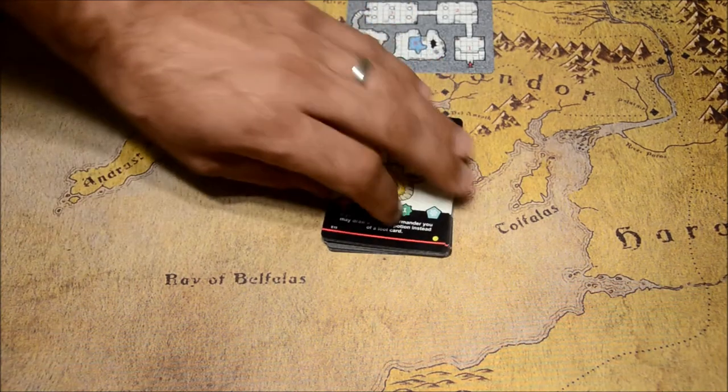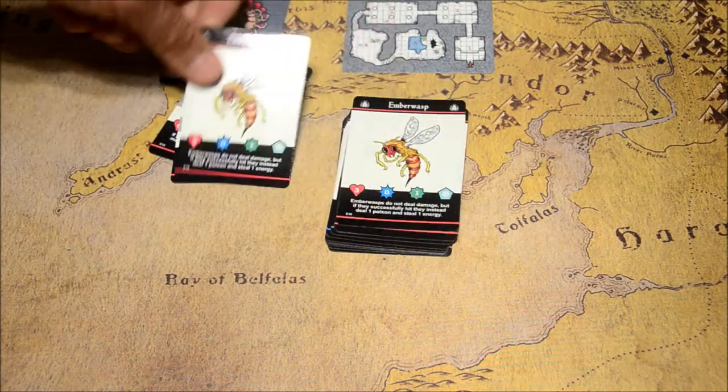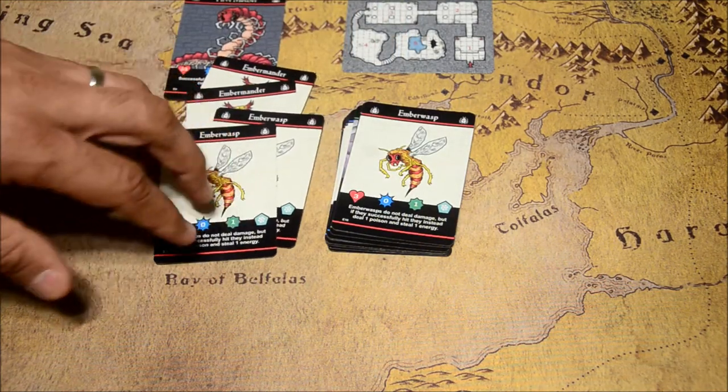You're going to get five new enemy cards. This one gives you the Ember Mander — you get two of those — and you have Ember Wasps. As you can tell, this is a fire-themed deck. So if you have weapons that do frost damage you're going to do pretty well here.